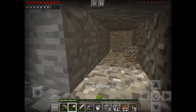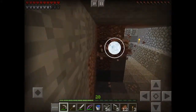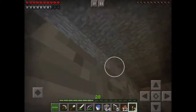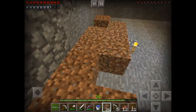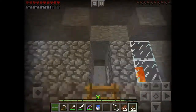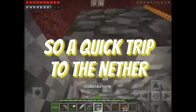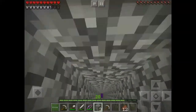We get rid of all the unwanted material, harvest any of the minerals we come across, and just dig that floor down one more than you think you have to, so you can put the dirt in. A couple of ladders to come and go. We'll head off into the nether and take the opportunity to finish up this tunnelway and clean up these stairs.